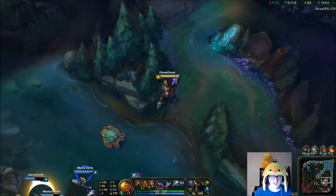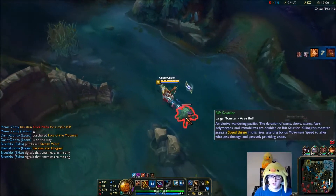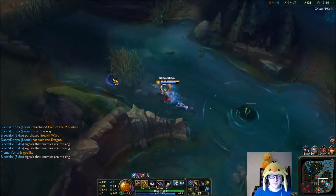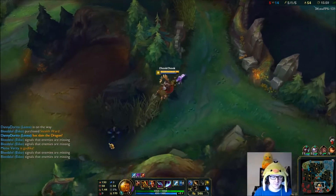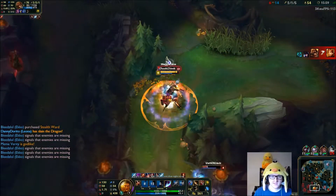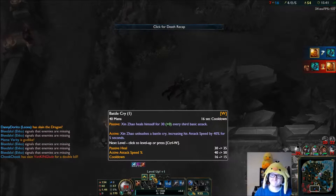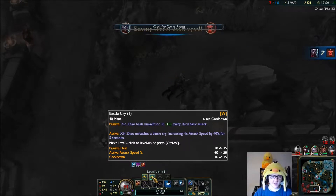I could definitely 1v1 this Brand if he sticks around but I don't know where he is. I don't really want to go invading the jungle without wards, but I'm going to do it anyway - and he's right there. Yeah, he's dead. And I died too, but I got a double kill - worth it maybe. Kills are worth it, right? If you don't go for kills the game's not fun, so I reckon that was worth it.